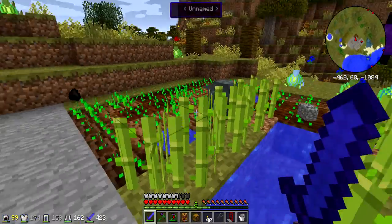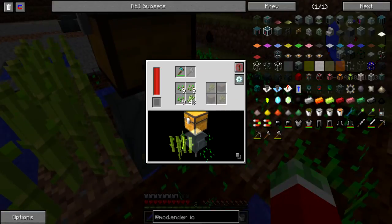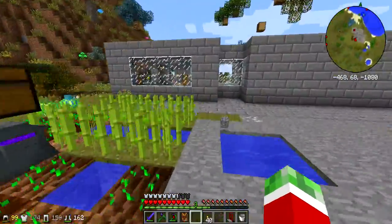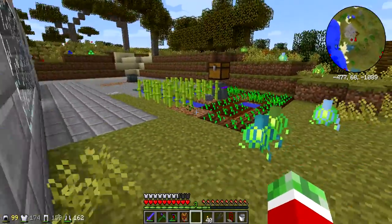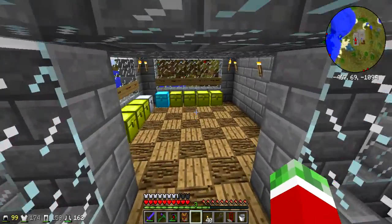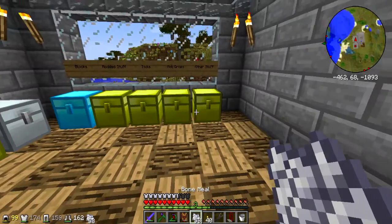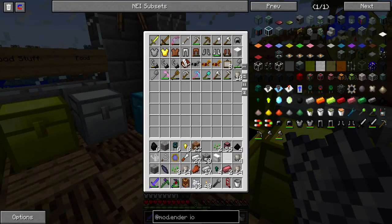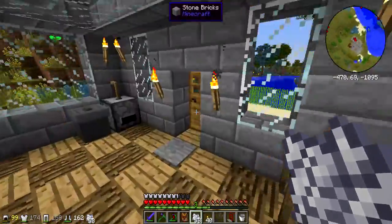I should be pretty much ready with this. If I put a chest on top, I can make it automatically output anyway. So I can push it to the top chest, simply as that. Let me quickly get some bone meal just to try it all out.